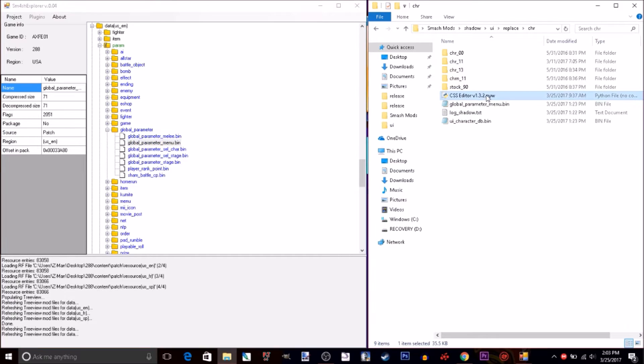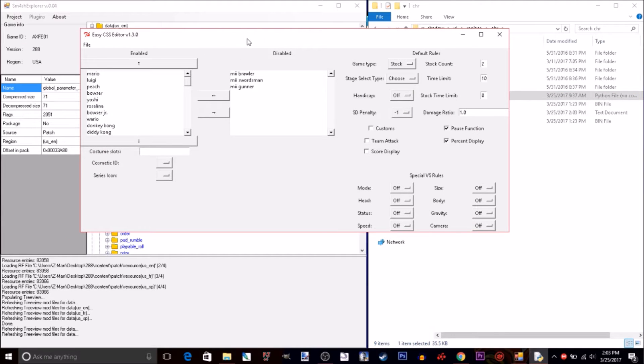Then you will see this CSS version, whatever. You will need Python 2.7 — and it has to be 2.7. And you will need this CSS editor. Once you get that, make sure these are all in the same folder, then just open this. There's another CSS editor called Parameters.exe — don't waste your time getting that. This one is a lot easier because that one has hexadecimal and stuff like that, whereas this one has all the character names.